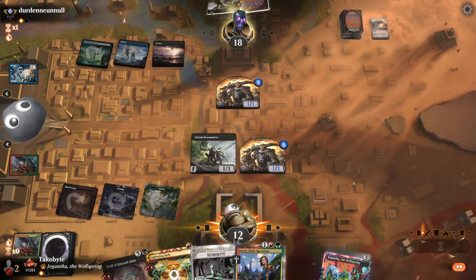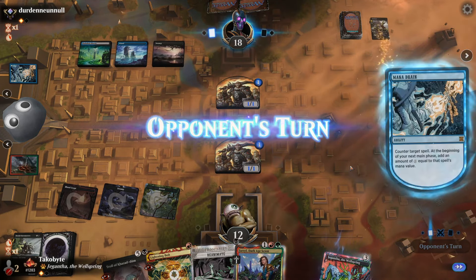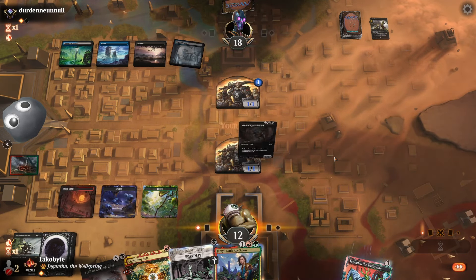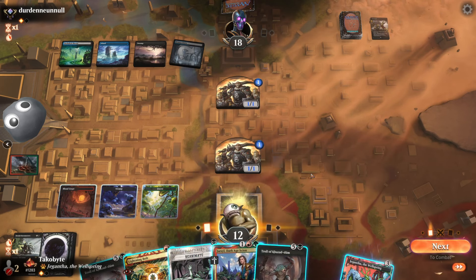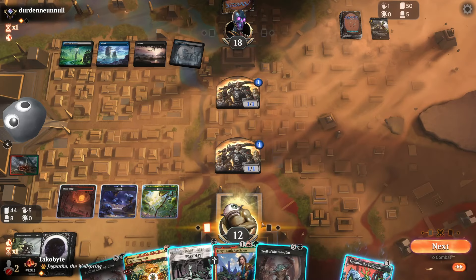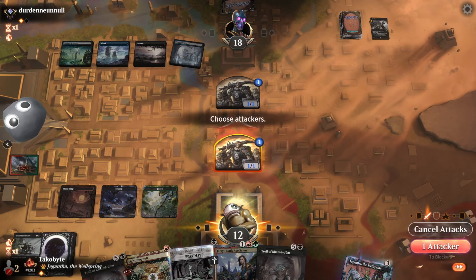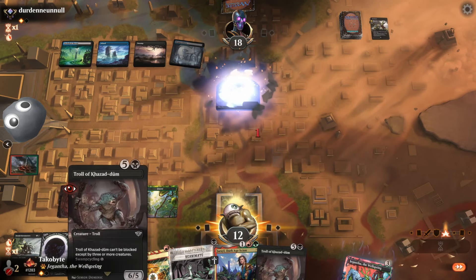Okay, now we're talking. They get one mana, plays the Watery Grave and passes. These two I have to play but I don't have the mana. What's really nice is Perilous Iteration - this is gonna go to the graveyard - but I kinda wanna play the Reanimate now. I'm confused what to do. I think I'm just going to Reanimate.